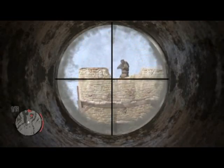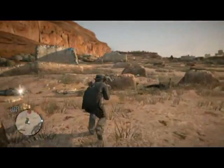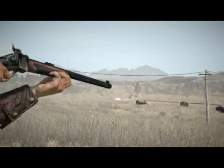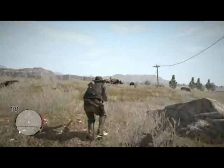Sniper rifles, first popularized in the American Civil War, can take out rebels at a distance. For short-range conflict, players can use a shotgun. For high damage, Marston can wield a buffalo rifle, which inflicts catastrophic injury to man or beast.